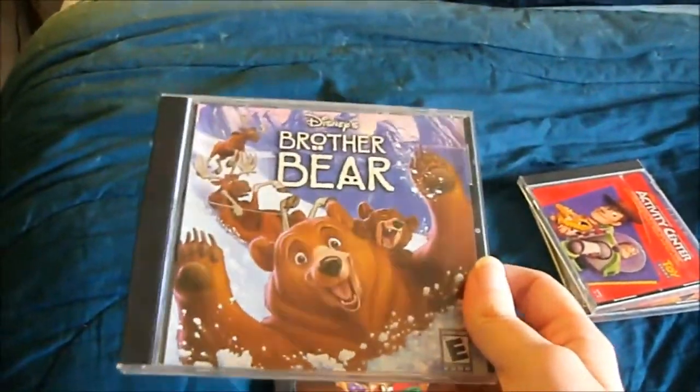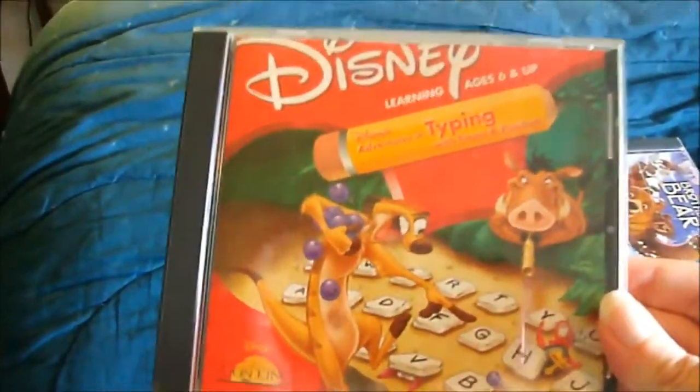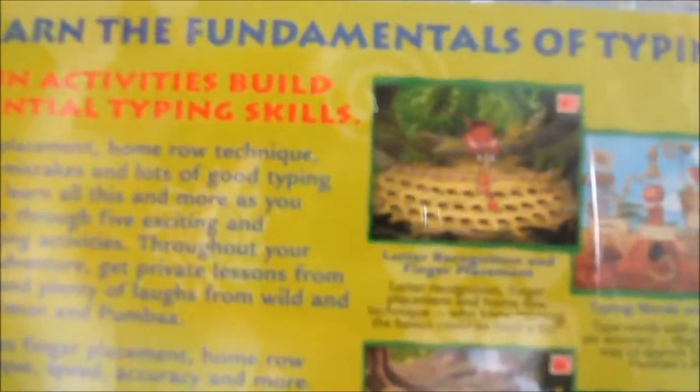A few of these games — I think the Toy Story one is compatible though. This one is the Brother Bear one. This other Disney one is Adventures in Typing with Timon and Pumbaa. You learn about typing and you play these games — you have to shoot the grubs. And this is another fun one.